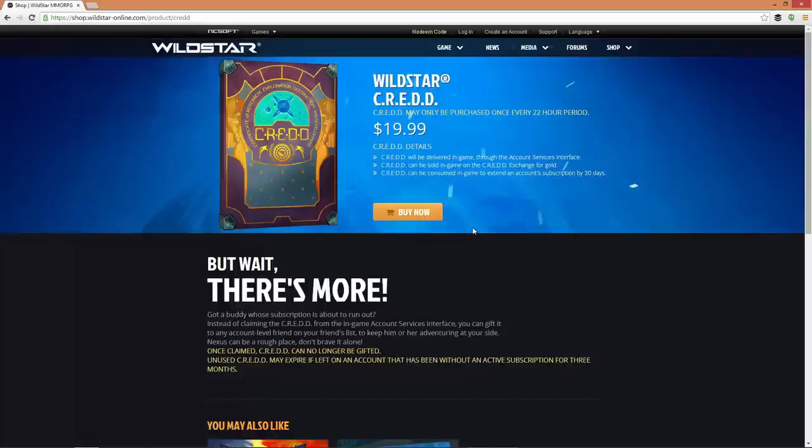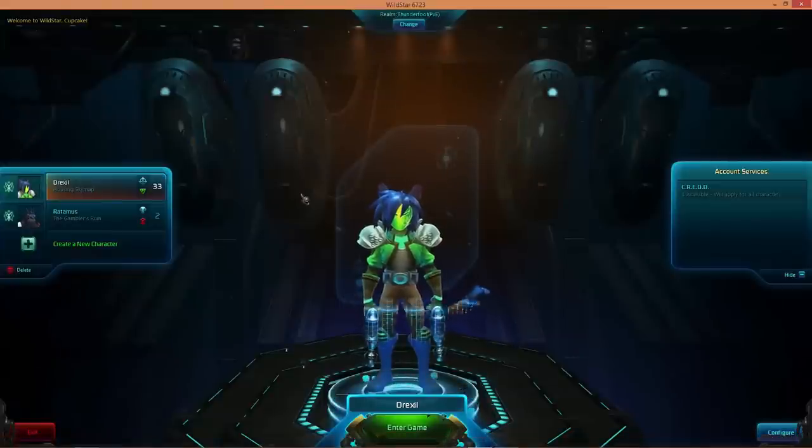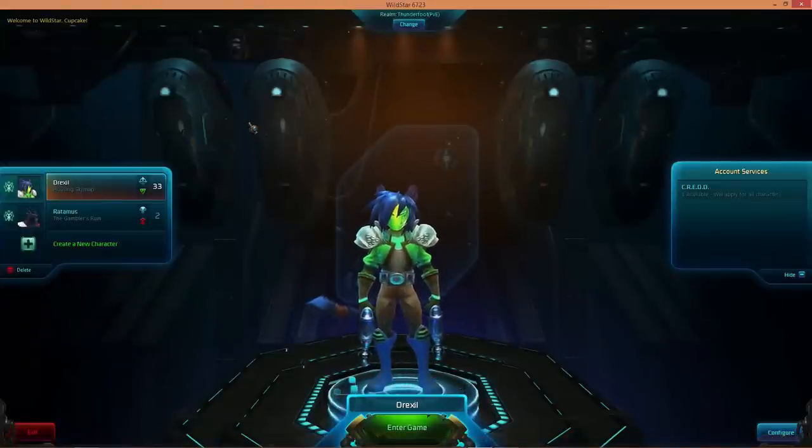Once you've done that, go back into your account and log in. On the character select screen on the right-hand side, you're going to see something different — you're going to see something that says you have one CREDD here that's available to you. So if you go there, you'll see under account services you can go and click on that and redeem it.